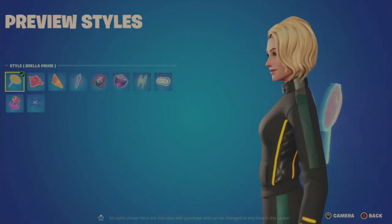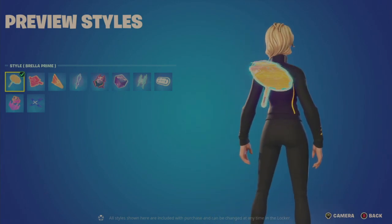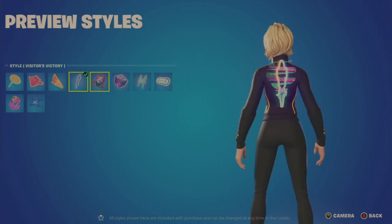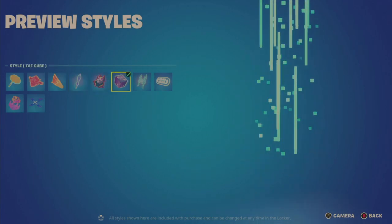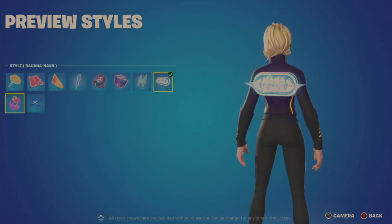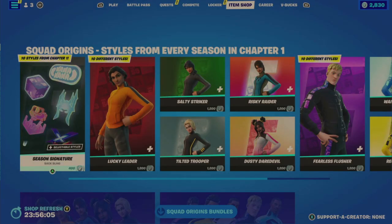Here's the back bling — kind of holographic. You can get some of the Season 1 styles here: Bella Prime, Dove Dragon, Dusty Danger, Visitor's Victory, Mass Drifts, The Cube, The Ice Blaine, Banana Nana, Neo Future, and Memory X. That's 400 V-Bucks for that back bling. Each of the individual styles is 1,200 each, or you can get them in bundles.